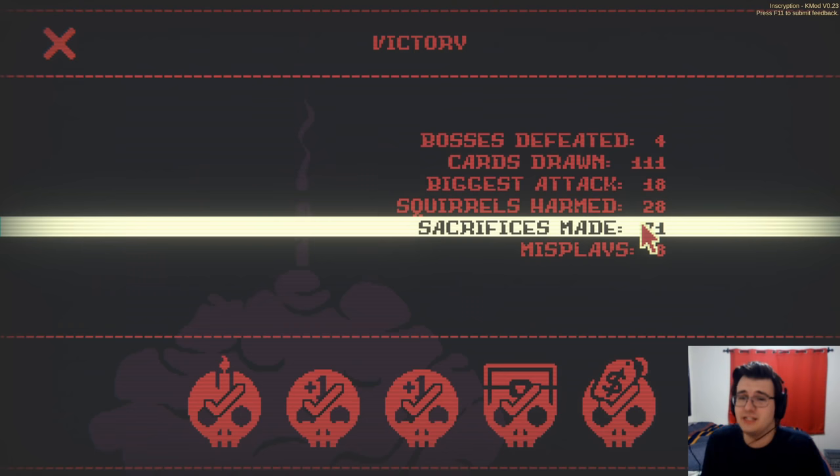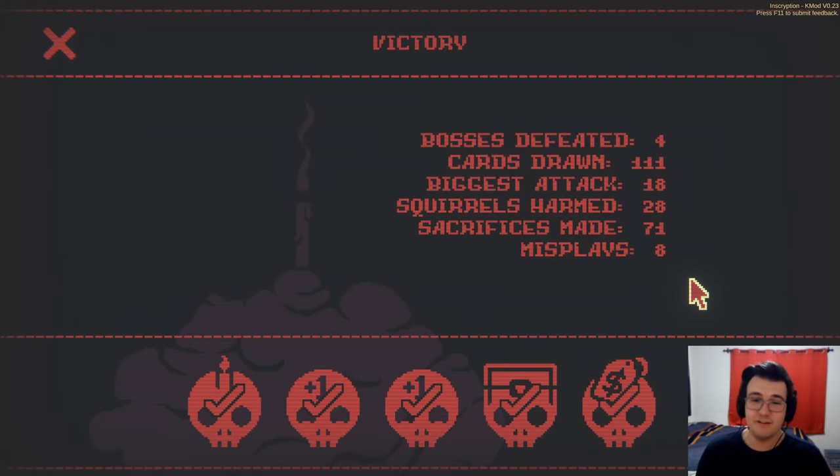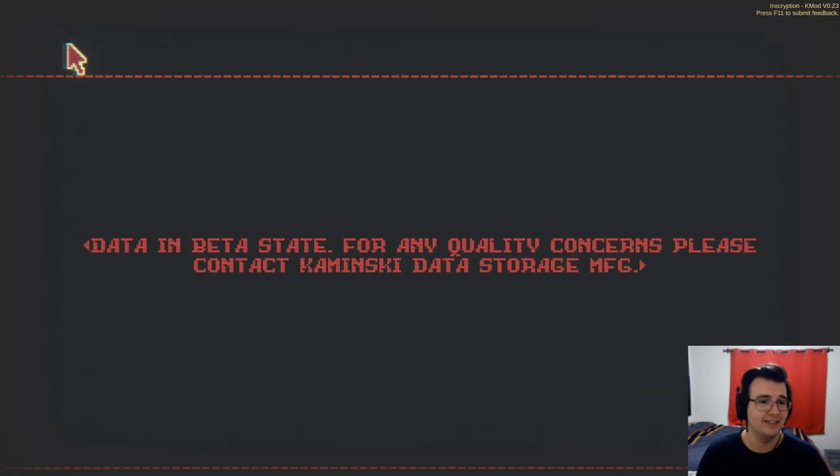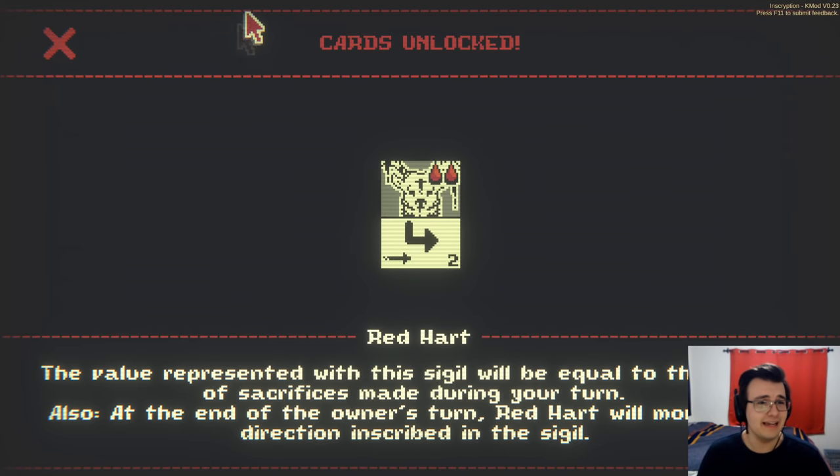Yeah, this was a very fun deck. It was very one-dimensional, no denying it — it's one of those decks I do once and then never again because you get the idea. We've been having quite a few of those, but it's been fun that they've been different at least. So another one taken down. Got a new card — red heart. I love getting new cards. The value represented with this sigil will be equal to the number of sacrifices made during your turn.